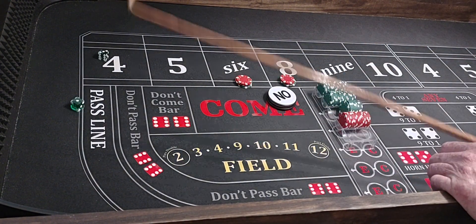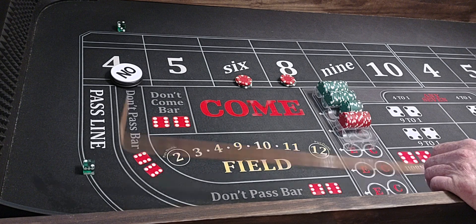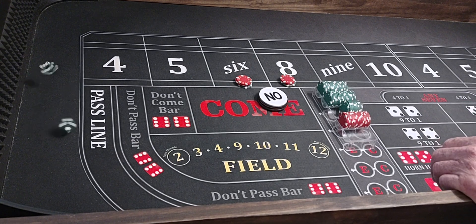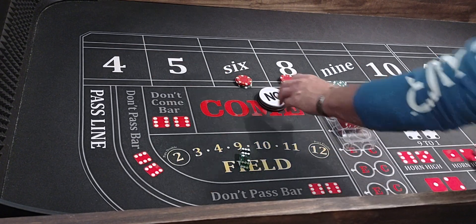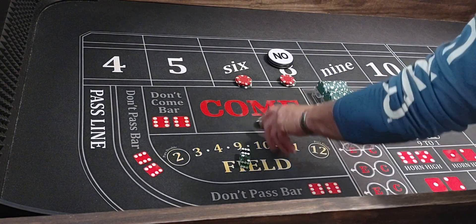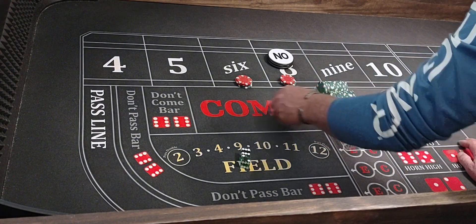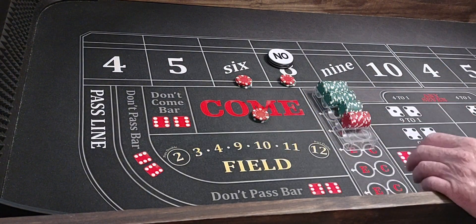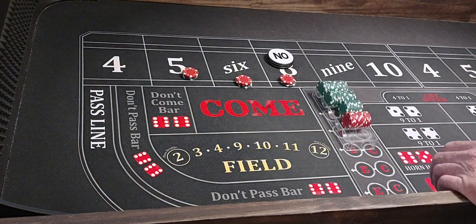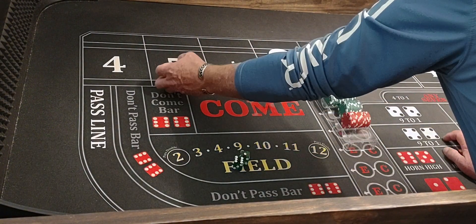We're all set, here we go. Three-one-four — four will be the point. Hard four, we hit the point. Coming out again. Six-two-eight — eight will be the point. The other place pays $75. We're going to run a $60 come bet. We're all set. Four-one-five — travel to the five. Six-one — seven. So we lose money again.